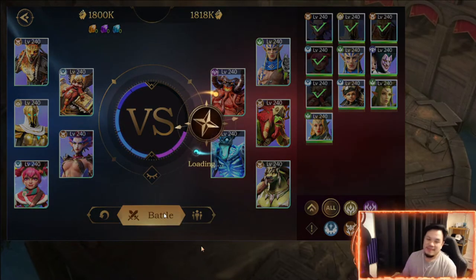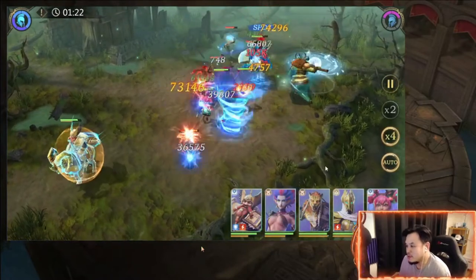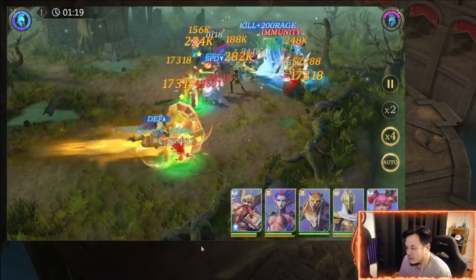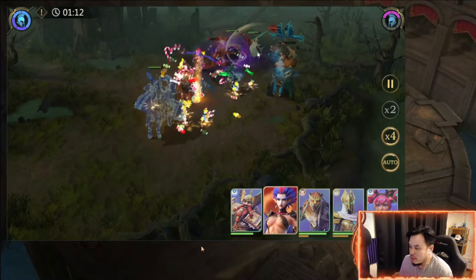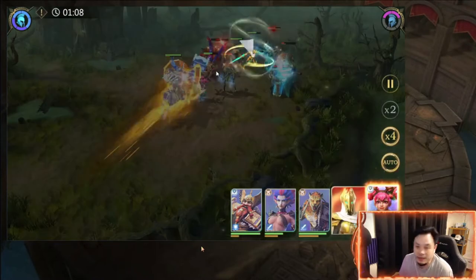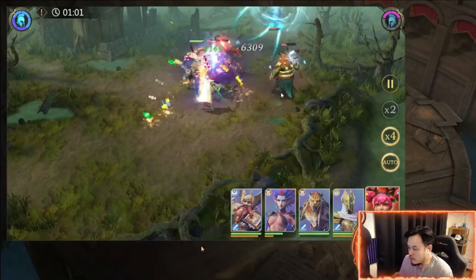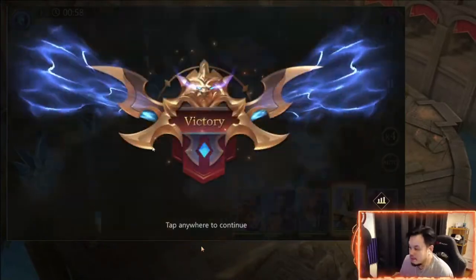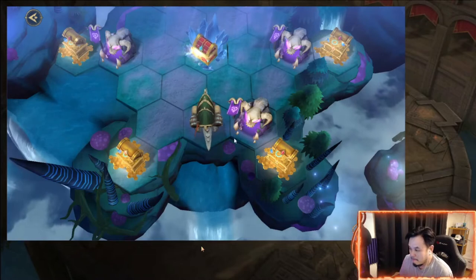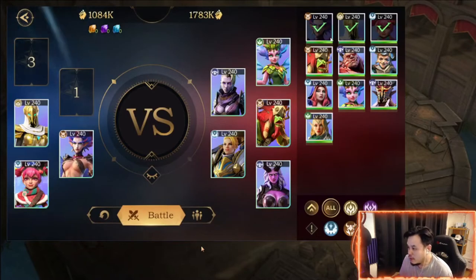Let's see if we can do six out of six again in this video. These heroes — if you don't know yet — the game picks these heroes for you to go up against the enemy hero, so you have to pick what's best for the situation. I don't know how forgiving it is if you pick the wrong heroes, like how hard it is or if you have to repeat it over and over, but we're gonna try to do it in one attempt. So that's one, we're getting counterclockwise, so we got those three.